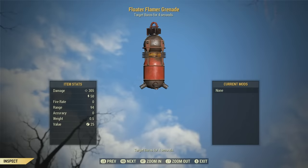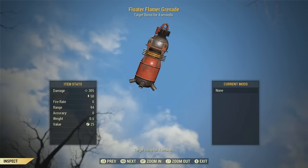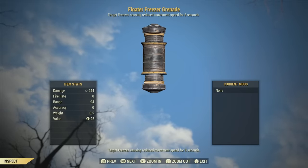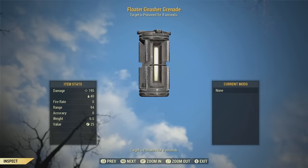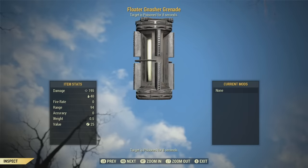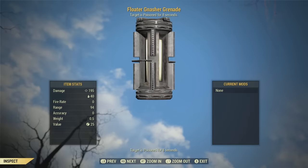The damage for each of these grenades is pretty powerful. The floater flamer grenade makes the target burn for 4 seconds and has 305 base damage with 50 energy damage. The floater freezer grenade makes the target freeze, causing reduced movement speed for 8 seconds — not bad especially against the Scorch Beast Queen or tougher fights, since slowing down enemies is definitely beneficial. Its base damage is 244, so not as powerful as the floater flamer. The floater gnaster grenade is basically a poisonous bomb — it poisons the target for 8 seconds with 195 base damage and 40 additional damage.